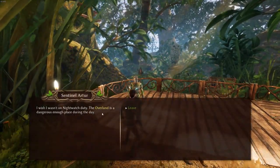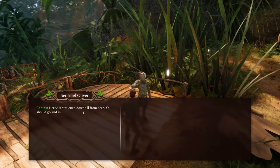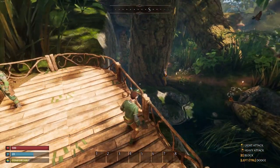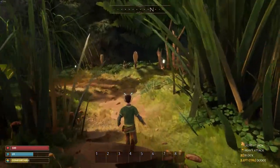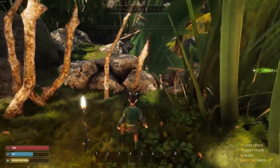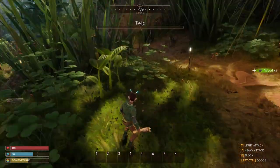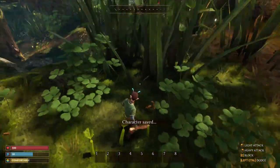I wish I wasn't on night watch duty — the overland is a dangerous enough place during the day. Captain Hearn is stationed downhill from here, you should go introduce yourself to him. Here's another owl — can I get all this wood? Game looks cool. I'm getting all this, I want to be able to build something early on. Hopefully this video we get to our first base — we'll see. Looks like it does have auto-save.